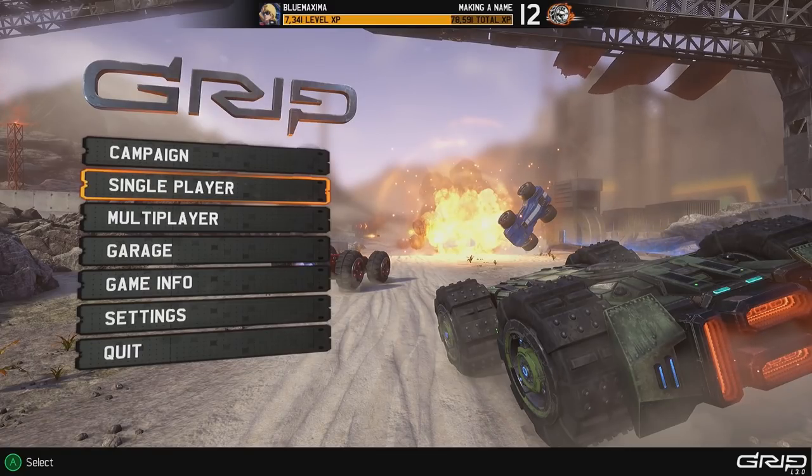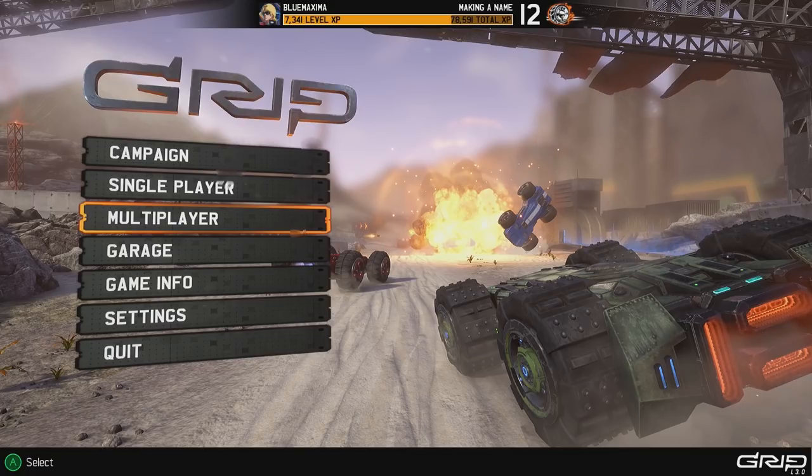Hello ladies and gentlemen, this is BlueMaximo and I'm here checking out GRIP. The logo actually works the same way upside down, which is kind of neat. So if you're familiar with the PlayStation 1 — and by familiar I mean in-depth, not just 'I owned it as a kid' — you might be aware of a duology of Psygnosis games called Rollcage. It was a game where cars with wheels as thick as their bodies could race right-side up, upside down, and on walls. GRIP basically exists as a spiritual successor to that idea.